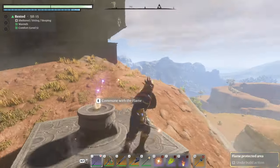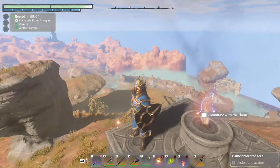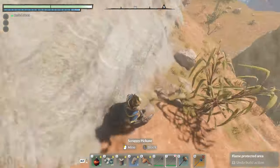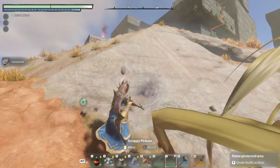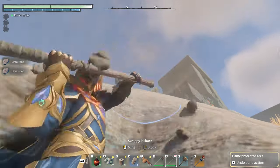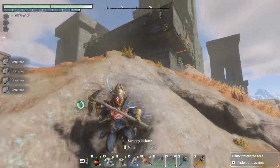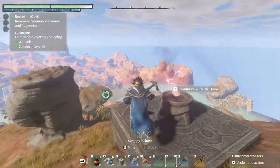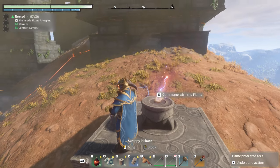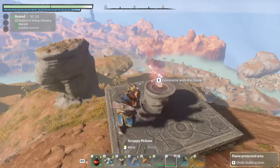Having two flame altars means you can always make stairs. You're going to end up in situations where you need to climb steep cliffs — you can use your pickaxe to create stairs by digging into the ground and stepping up bit by bit. But it's just easier with two flame altars: make stairs and you can get anywhere in the game. Nothing is off limits as long as you have two flame altars and some materials.